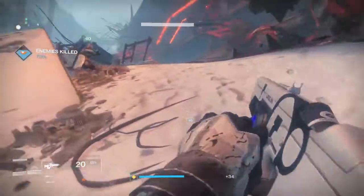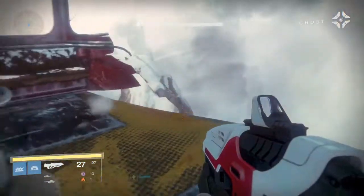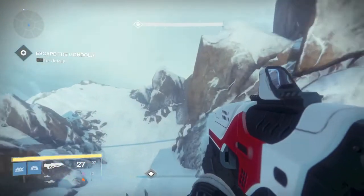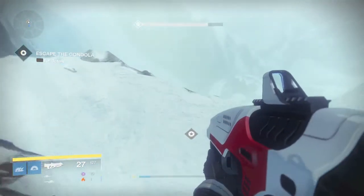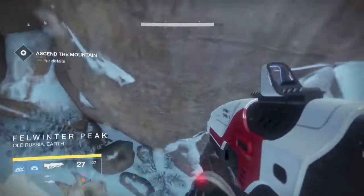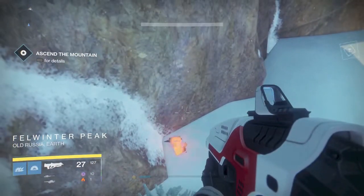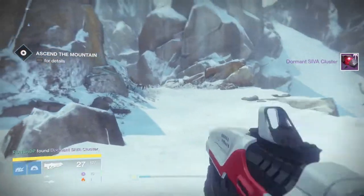To start off, boot up the first mission in the Rise of Iron campaign, King of the Mountain. After the gondola doors get blown off, we are going to be grabbing SIVA cluster 2.9. In the description I'll have a time marker for each SIVA cluster, so if you're looking for just one in particular you can check that out and skip ahead in the video. So that is 2.9.